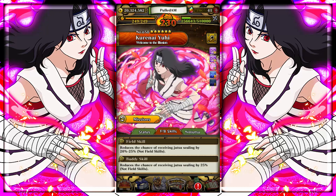Her field skill reduces the chance of receiving jutsu sealing by 20 to 25%. I'm not a big fan of this — I don't really like jutsu sealing reduction stuff. If it was reducing damage I would have loved it, or some type of healing or attack boost that would have been really good. But there's not too many people that actually do jutsu sealing anyway. Her buddy skill also reduces the chance of receiving jutsu sealing by 25%. The newest ninja road has some jutsu sealing, but that's a totally different video.